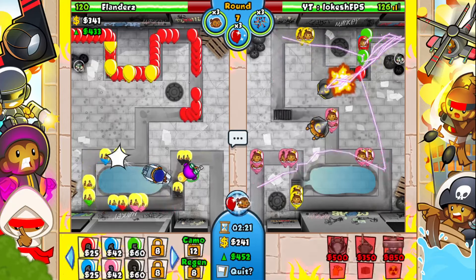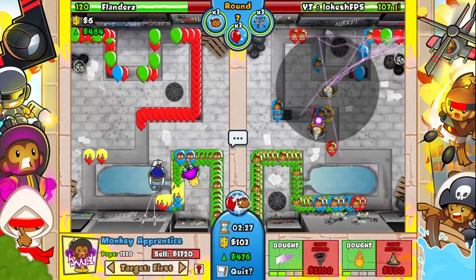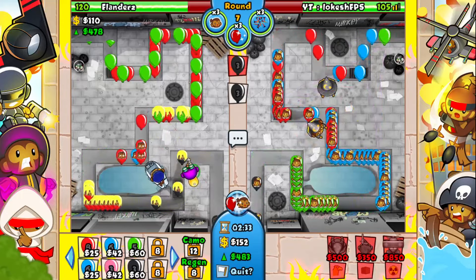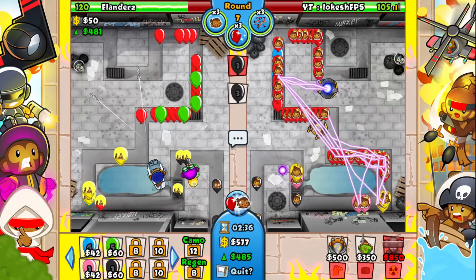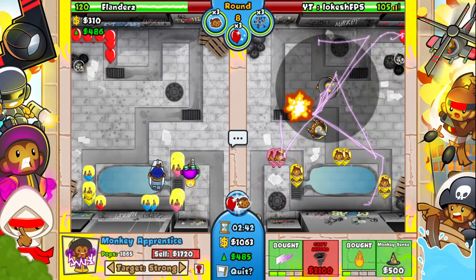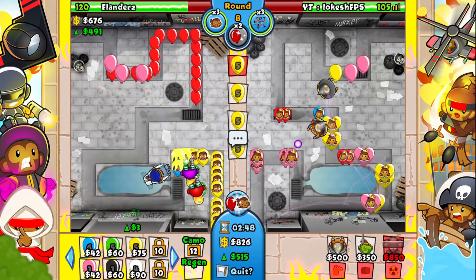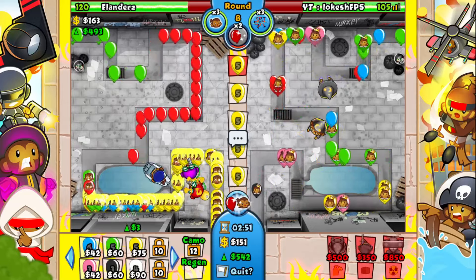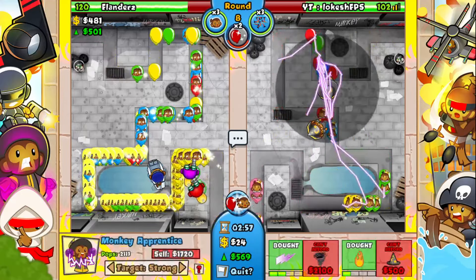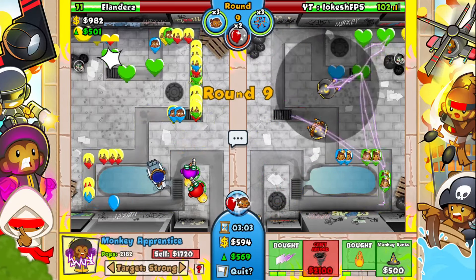I think I can go for this wizard spot — it has good fireball range. Go on first, buddy. It should be on Strong. Target Strong — okay. He's sending blacks to the top. He's playing properly. I'm gonna wait a little bit and then send here, just to make sure we send a lot. He's gonna be sending too, so I want to stop his send. Looks like he's handling it so far — nicely done.